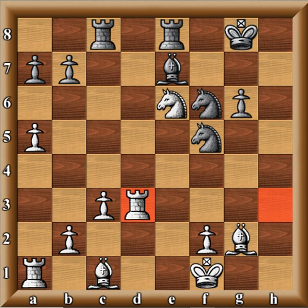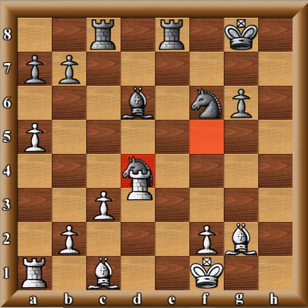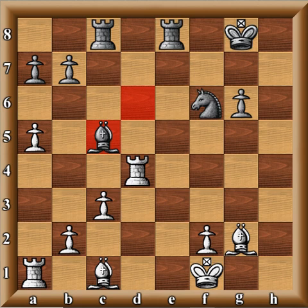Not only is Short up an extra pawn, but he also has the Bishop. Bishop D6. And now simplification occurs — Knight D4, Knight takes D4, Rook takes D4. And now Bishop C5, and simply Rook C4. Black did not want to continue the game.